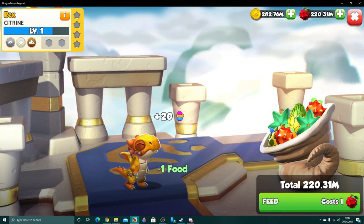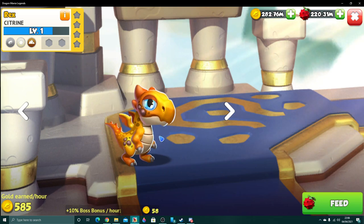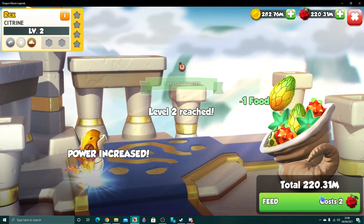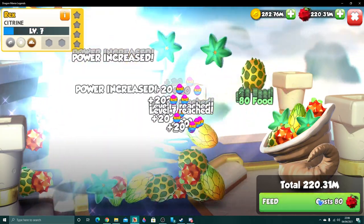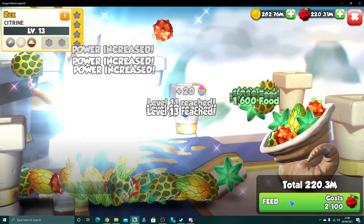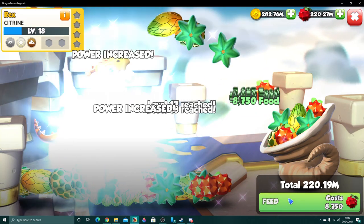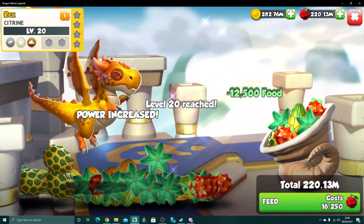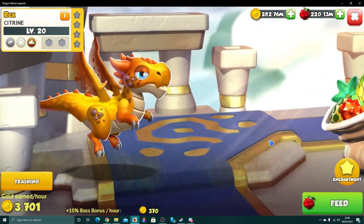Well, I can always babify him if I want to, right? His arms look so janky — oh I love it. Anyway, I am gonna level him up into his adult form, and we can enjoy him in his baby glory, his adult glory, in every form of glory that is Mr. Citrine. Just look at him — look at that dinosaur go!